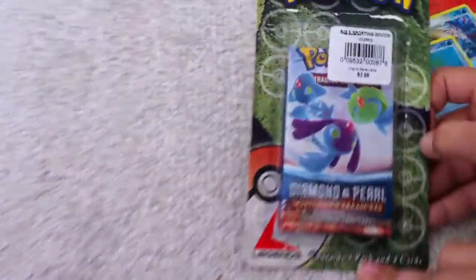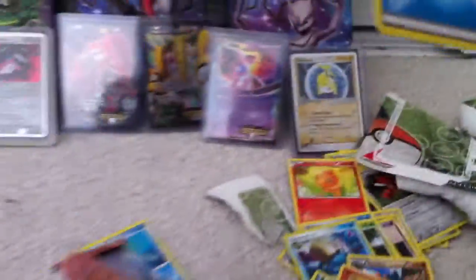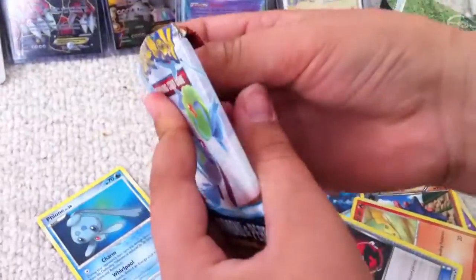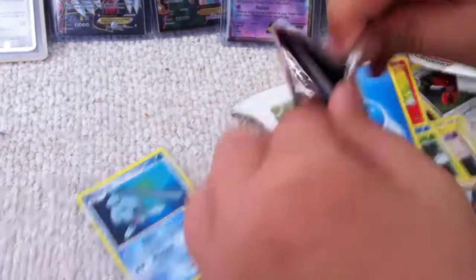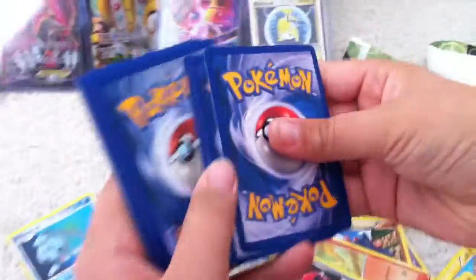Alright, our last pack, and we have Mysterious Treasures. Phione is sort of a legendary — you didn't know that? I said I didn't know that. Alright, here we go. I guess we didn't really get two good pulls so far. We got one holo out of five packs so far, so I'm pretty low on pulls. But I mean, can't really ask for anything.